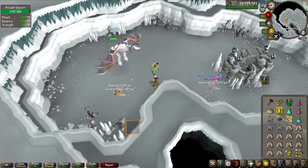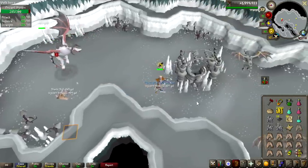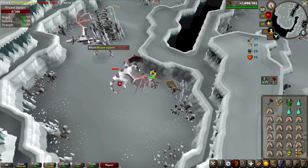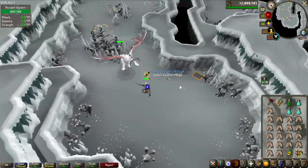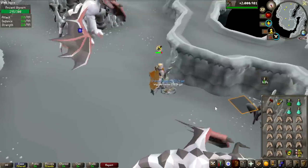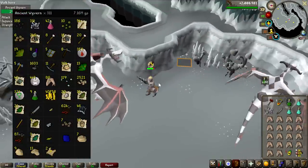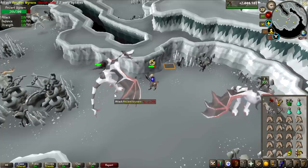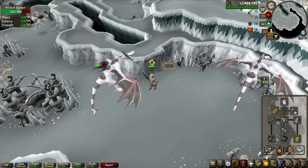Another Elite Clue Scroll — I feel like this always happens. I come back after 20 kills and I get another one. We got the Granite Longsword — it's only worth 20k, and I think we're about 310 kills in. The entire loot so far is on screen. We won both challenges: the Rune Dragon challenge getting Dragon Limbs very early, and the Granite Longsword halfway to the drop rate. We've been lucky this video, but we still have some clue scrolls to open.